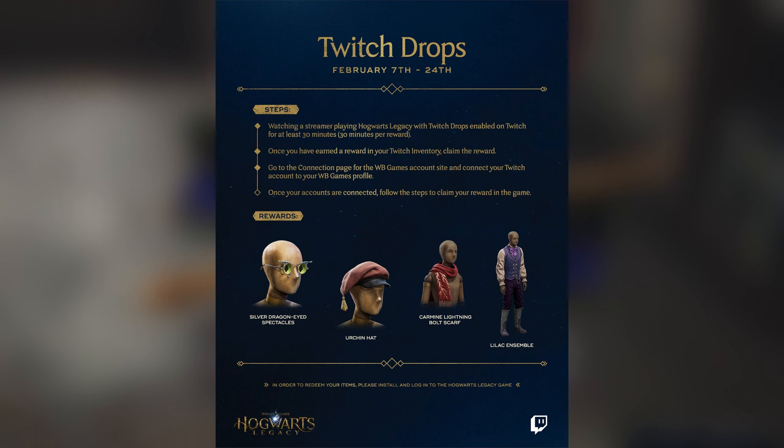That's 30 minutes per reward. Once you've done that, go over to your Twitch inventory and claim your reward. Remember to have your Warner Bros. Games account connected to your Twitch account — you can find that on the Warner Bros. Games profile. That's pretty much it: 30 minutes per reward and you get four free items.